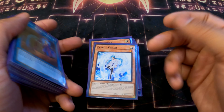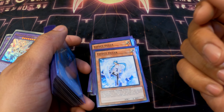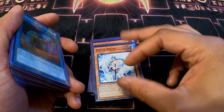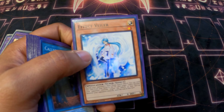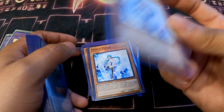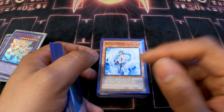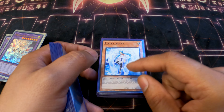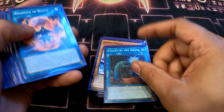Three Ghost Ogre and three Effect Veiler — really broken, standard hand traps. Ghost Ogre is great meta against the brave engine, and Veiler is just solid. I really wish this was Impermanence though — a lot of games at locals I felt I could have won or come back way quicker with Impermanence. They gave us a fake Veiler, essentially. It's pretty good, you can synchro with it, but if it were Impermanence this structure would have been way better.